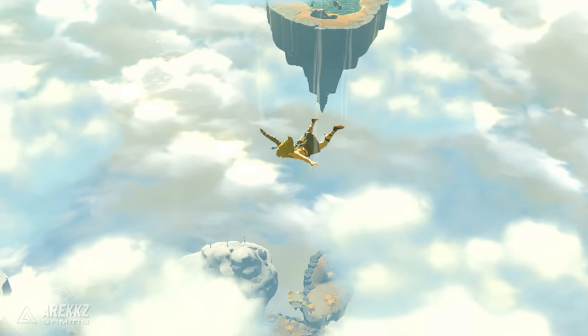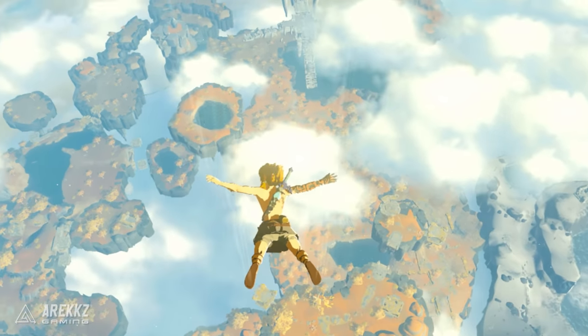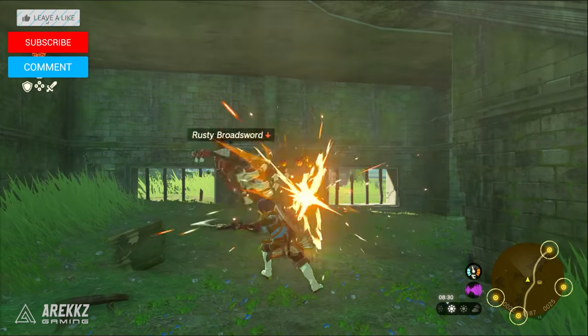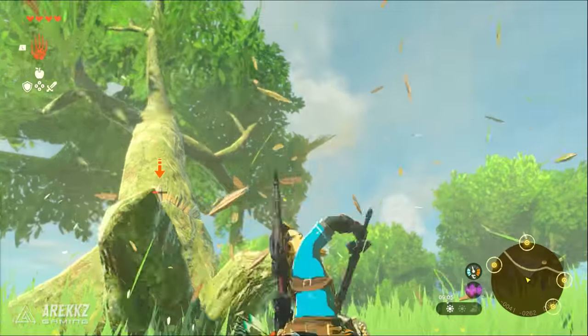So let's dive into the best ways to get overpowered early in the game. There's actually a hidden way to get a massive buff on your chests and drops — it's by hitting the like button down below. It's a 100% real buff, so definitely try it out. But jokes aside, let's get back to it.